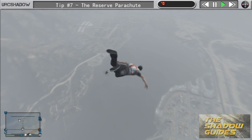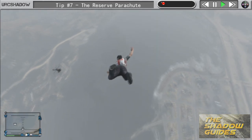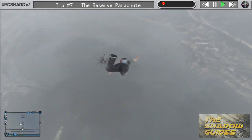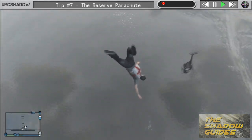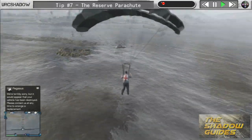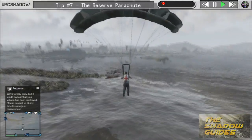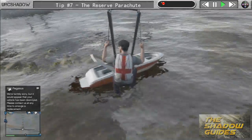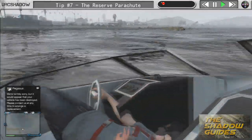Prior to this update that would be it — I'd be pretty screwed. I'd have a chance of surviving if I was over water. But now with a reserve parachute I can hit X again to deploy another parachute. And here is my second parachute, which is the Shadow one. Basically this is a second chance in case you hit something in midair, or in case you've deployed your parachute too early and want to cancel it and deploy again later.